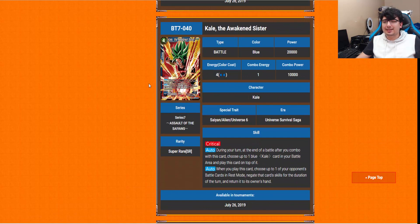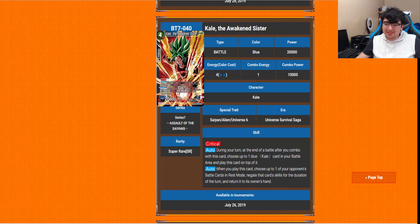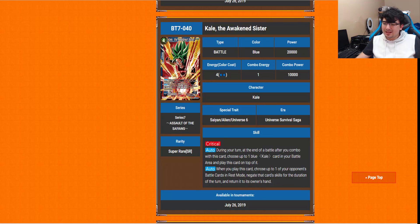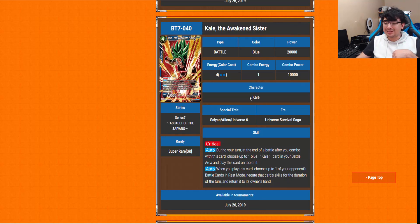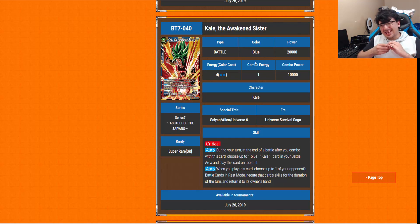The next super rare is Kale the Awakened Sister. She's got Critical — always good — and 2 autos. First auto: during your turn, at the end of the battle when you combo with this card, choose up to 1 blue Kale in your battle area and play this card on top of it. So you can pay less than the 4-energy cost. Second auto: when you play this card, choose up to one of your opponent's battle cards in rest mode, negate that card's skills for the duration of the turn, and return it to the owner's hand. So if Zamasu is on the field with Indestructible but no barrier, you can negate the Indestructible and then bounce it back. There's logic behind that.